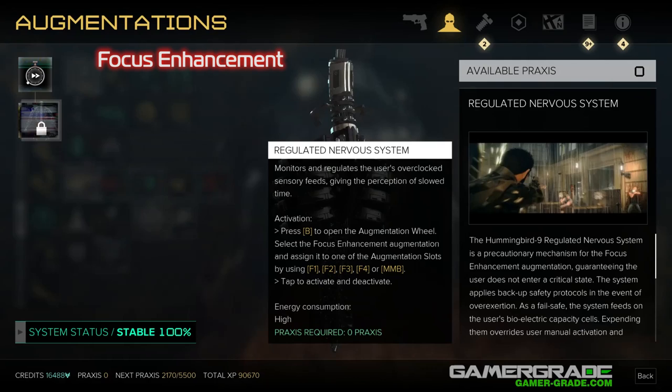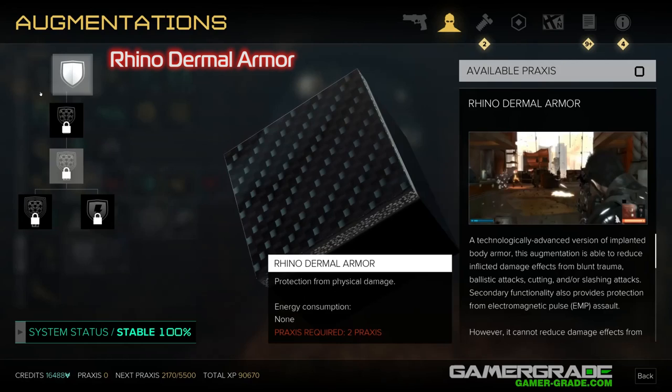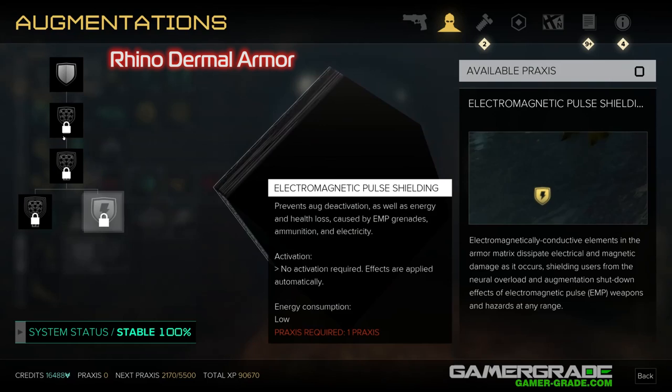Rhino Dermal Armour. This makes you much tougher to kill, allowing you to absorb a lot more damage. Heavy combative players need to max this out as soon as possible. It costs zero energy to maintain and is always active, unlike the Experimental Titan. The EMP Shielding upgrade is worth purchasing later in the game once EMP attacks are more common, and after the Mastered Reduction Settings upgrade has been installed. Rhino Dermal Armour also synergises well with the Sentinel RX Health System augmentation, which should be purchased next.